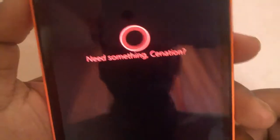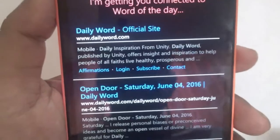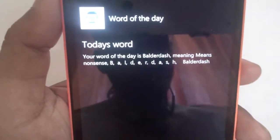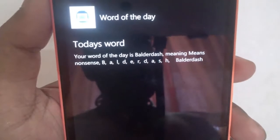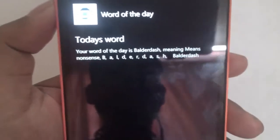Your word of the day is 'balderdash,' meaning nonsense — B-A-L-D-E-R-D-A-S-H, balderdash. So you can see this Cortana skill gives you a new word to learn every day along with its meaning.